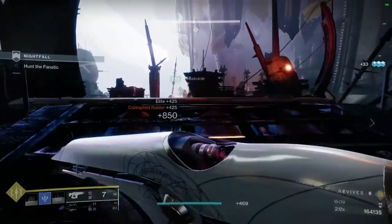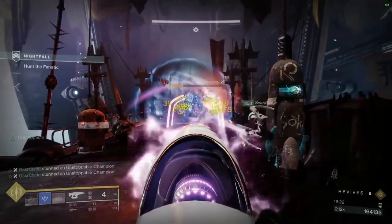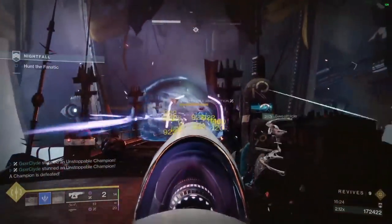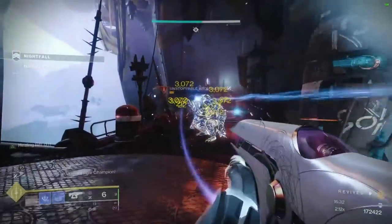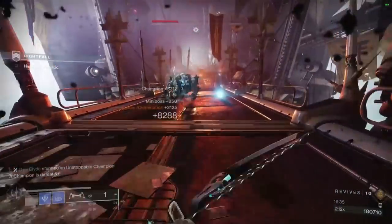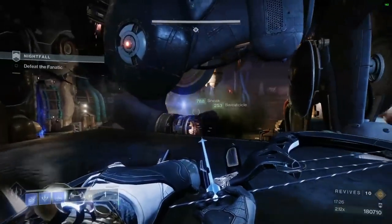Here's where Telesto is going to come into play — I can stun both champions at once. It's so nice, literally just melt them. I was very impressed by this weapon. Here's that overshield with Reactive Pulse — hitting that finisher, moving on to the boss fight.